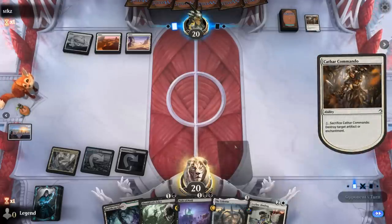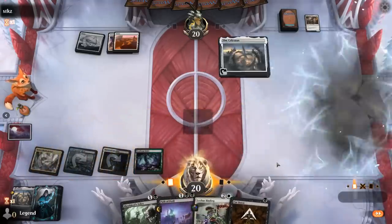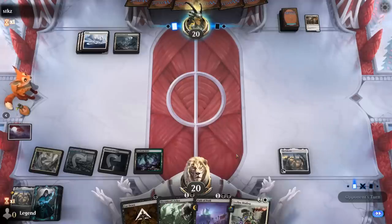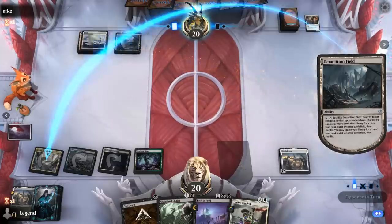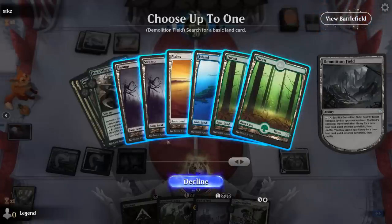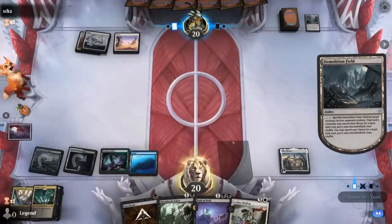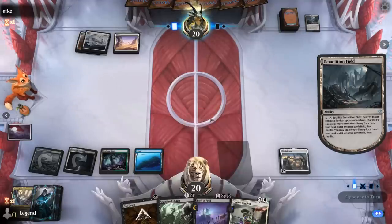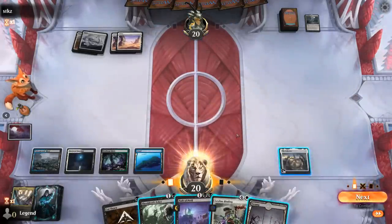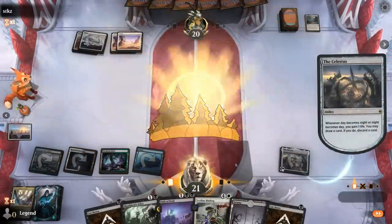Okay, just play another Celestus I guess — plenty of removal in hand. Demolition Field can maybe blow up our tri-lands, although we've got a few basics we can find. Which one do we like? Jace makes sense — could get a second blue in case they blow up Celestus and I need to cast a Jace. Even though all my tri-lands make blue mana, they also make white mana. We can activate Celestus if we'd like. Cut Down can go.